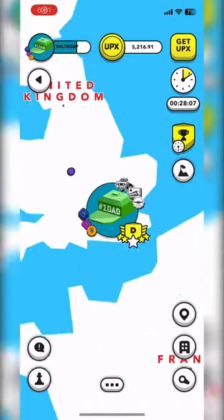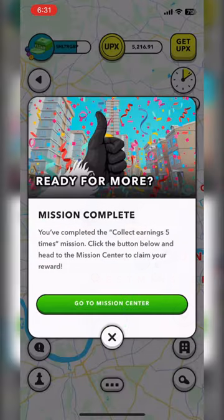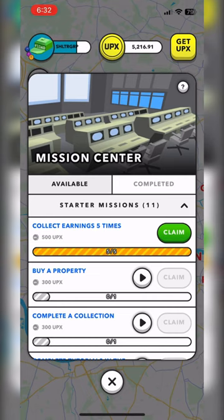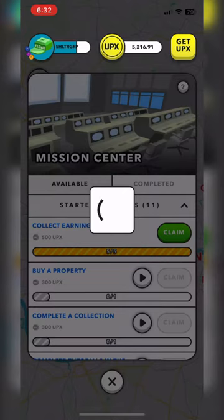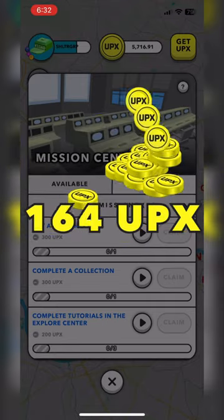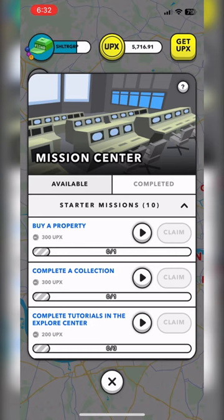Hey friends, this is Shelter Group. I'm exploring the block in Upland and I opened up the app and what would pop up but these missions that I have already completed. So it's just asking me to go ahead and claim it. I thought I'd make a quick recording of that so you can see that it just popped up. If you're seeing those things pop up for you, you've actually already completed some of these easy missions.